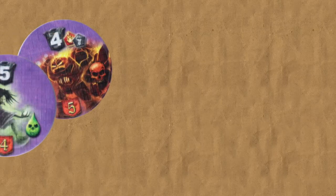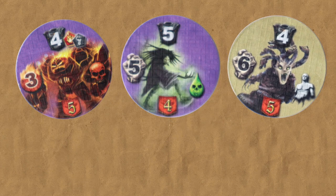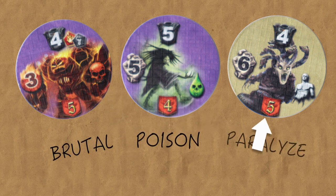You may have noticed that some enemies have additional icons on the right side of their enemy tokens. These represent special abilities — you can refer to the last page of the rulebook for reference. Let's look at 3 enemy abilities that add additional damage effects and give you good reason to want to block these enemies: Brutal, Poison, and Paralyze.